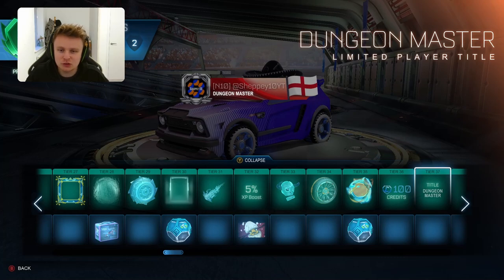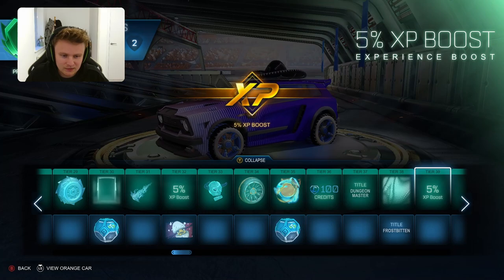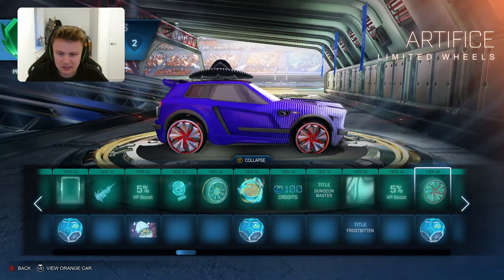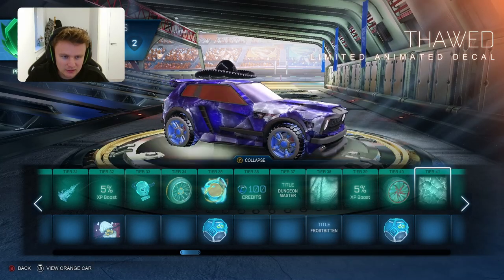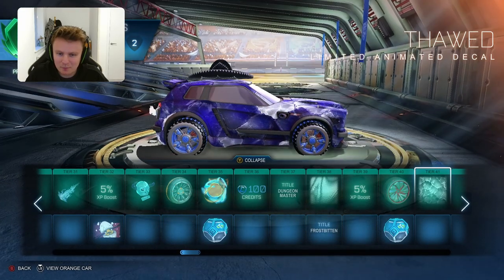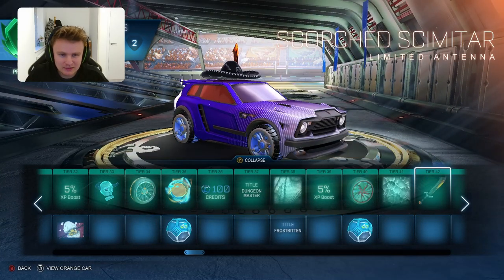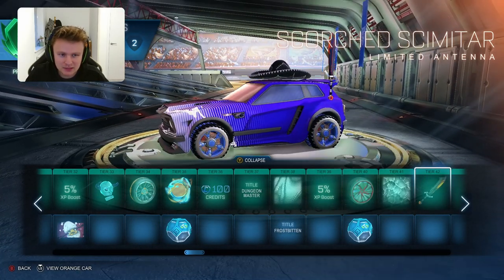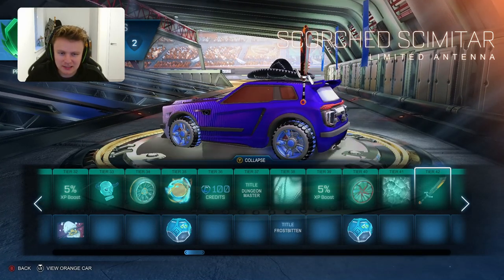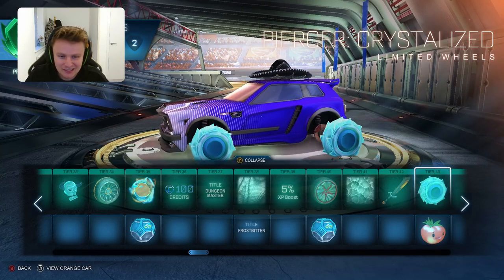Then you've got the Dungeon Master title, the Breakout - I don't use that. The Frostbitten title as well. The Artifice Limited Wheels - nothing special on those. The Thawed Limited Animated Decal - it's not the best looking, I don't like that it all moves backwards slowly, I don't really like that one. The Scorched Scimitar - that's that lava saw basically. Again something that's just on the end and probably makes the car look worse once you've equipped it.